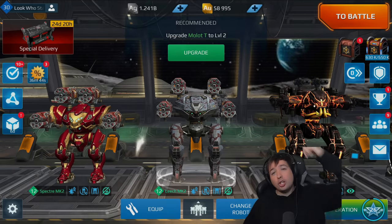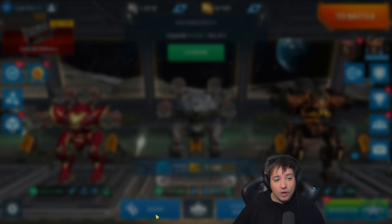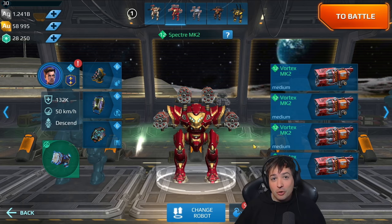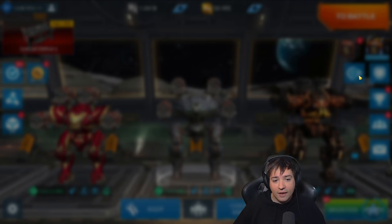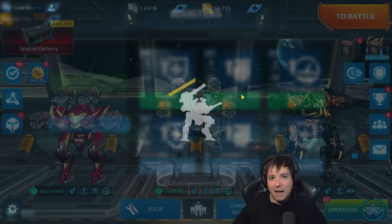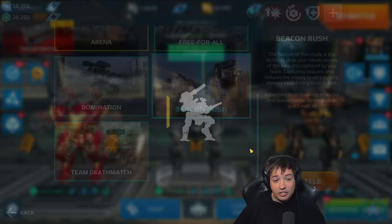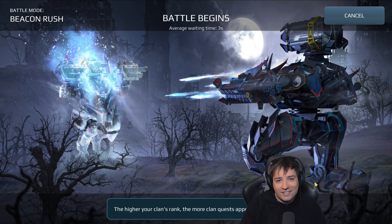What's up friends, this is Manny and welcome to a fun comparison gameplay here with Vortex on two different robots: the Leech and the Spectre. We have lockdown ammo equipped so we can lock people down, and we're activating boosters for maximum damage with this trolling setup. Let's jump into some beacon rush and maybe a free-for-all battle to see how these things do.